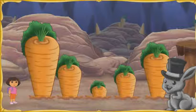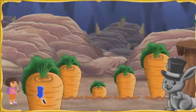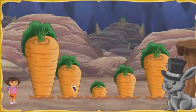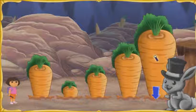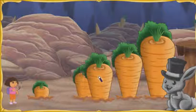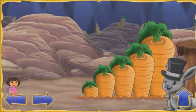To get out of Bunny Hill, we need to put the giant carrots in the right order — from shortest to tallest. To move a carrot where it needs to be, click a carrot to pick it up, then click the place where you want to put it. Put the shortest carrot here. Abracadabra — shortest. Try putting the carrots in this order. Abracadabra. We made it through Bunny Hill. So where do we go next? The magic forest.